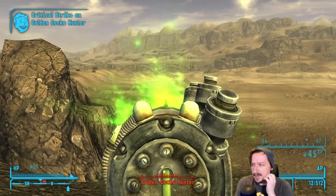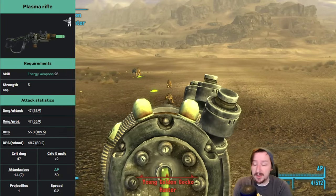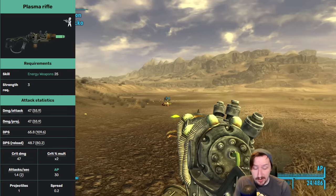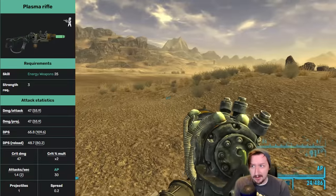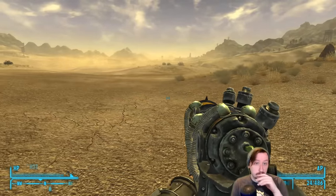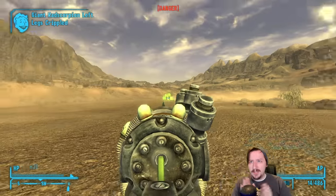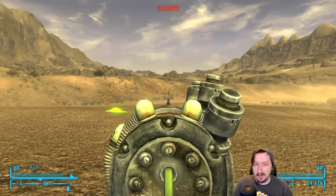Next we have the Plasma Rifle. This might be the other early game full-size rifle you find for energy weapons. This one requires 25 energy weapons and 3 strength to wield effectively. It does good damage per shot, decent damage per second, has a 2x crit modifier, and does good crit damage. Action point costs are okay. It does have more spread than the laser rifles, but it's still fairly accurate. This consumes 2 ammo every time you fire it, so even though it holds 24 rounds, you only get 12 shots. You also have to keep in mind that plasma weapons have a travel time, so you do have to lead your shot at longer ranges — usually not needed at close to medium range.